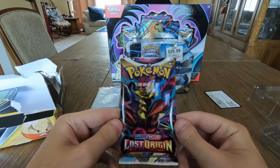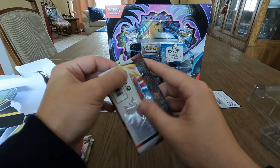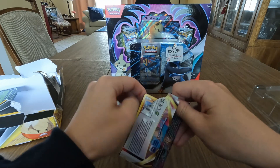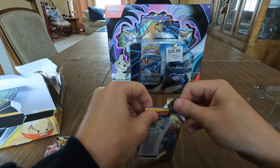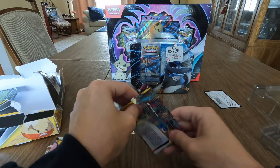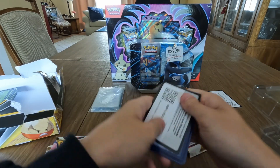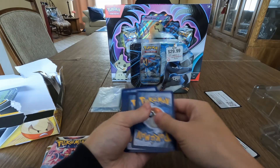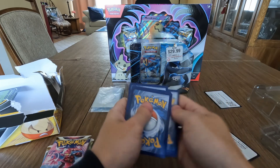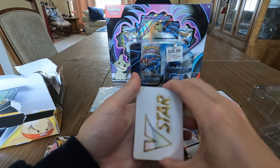Starting out with Lost Origin from the Sword and Shield collection. The trick for these is to open from the back — go ahead, sneak peek at the cards. One, two, three — we got a V-Star marker in there! Hopefully that means we got something pretty back there.